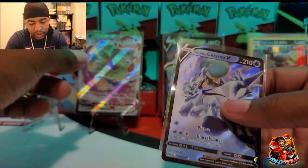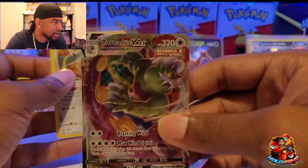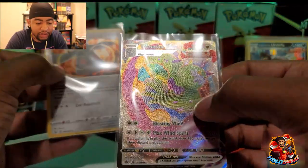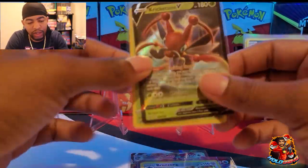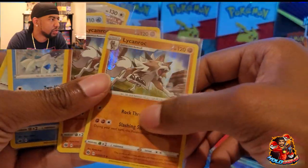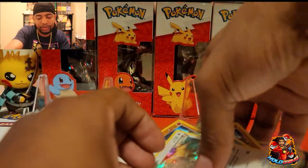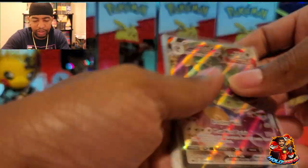Let's go through our cards — we got ourselves the Ice Rider Calyrex V, which isn't a bad card. We did get ourselves that Tornadus VMAX which I'm happy with, so this video was a success for me. We got ourselves some holos: Tauros, Kricketune V, Rillaboom holo, Urshifu, Hatterene, Machamp, two Licanroc, a Weedle, and a Tauros holo. Not too bad right guys, not too bad at all.